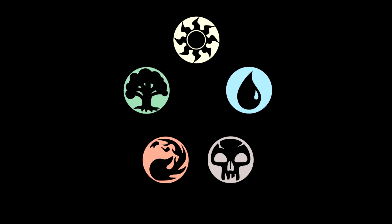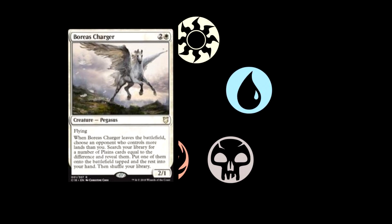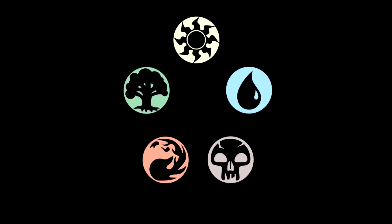Our final card we have here for our spoiler is Boreas Charger — two and one white for a 2/1 Pegasus with flying. When Boreas Charger leaves the battlefield, choose an opponent who controls more lands than you. Search your library for a number of plains cards equal to the difference and reveal them. Put one of them onto the battlefield tapped and the rest into your hand, then shuffle your library. There are many effects in white that trigger when your opponent has more lands than you, like Land Tax and Knight of the White Orchid. White honestly needs it — they don't really have any ramp other than colorless artifacts, so it's nice to see more effects like that.